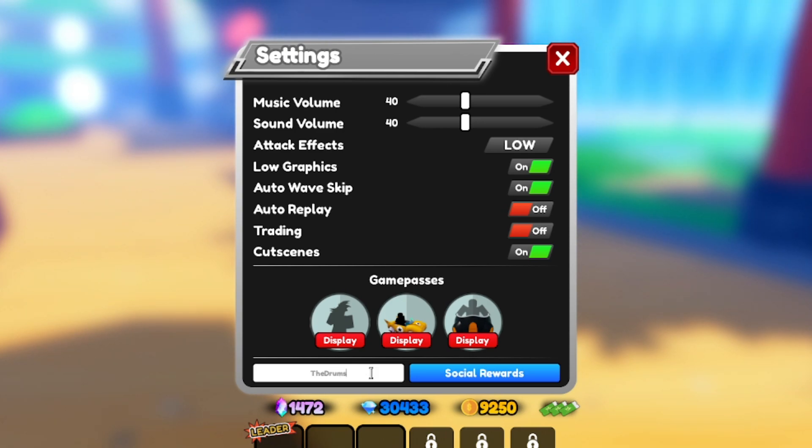There's also a second version: 'thedrumsofliberation2' with the number 2 at the end, which gives you around 50 stardust and doesn't seem to have a level requirement — you can try it out for yourself. Next is 'sixbillionvisits' — S-I-X-B-I-L-L-I-O-N-V-I-S-I-T-S — which gives you 2,500 gems, 200 stardust, and some other cool stuff, though you do need to be leveled up.